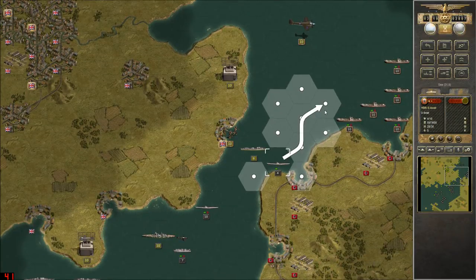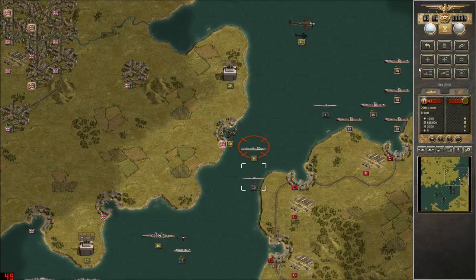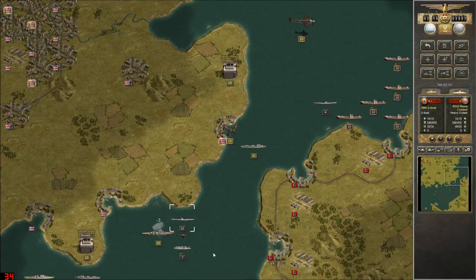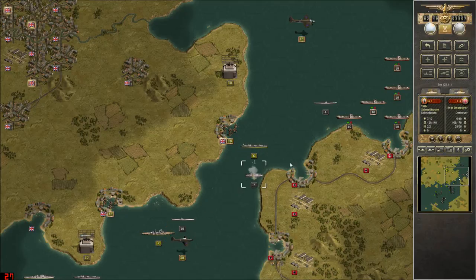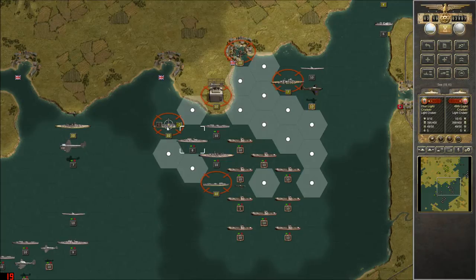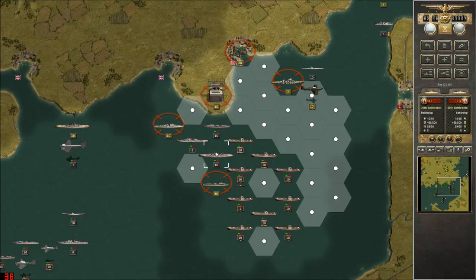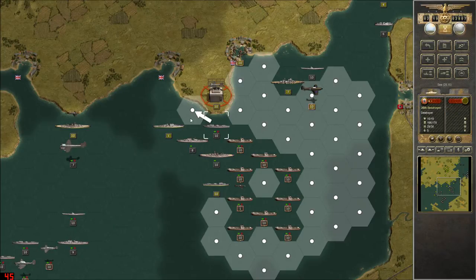We can maneuver the Schnellboot up here, and they actually do some fairly decent damage to that destroyer. I'm impressed. Let's hammer the big guns. Not going to retreat, huh? Ballsy move. Let's keep moving the ships. We can move these guys up.